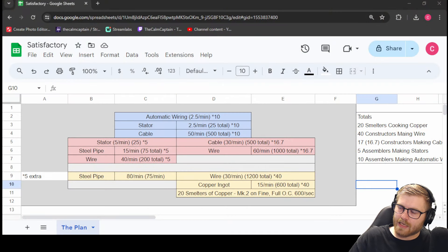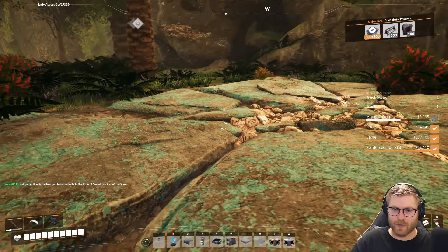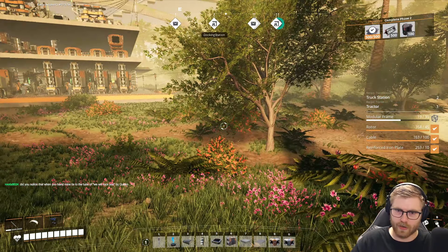On the spreadsheet, it's something like — let me make sure I got my numbers right — 40? It's something crazy. It's like 40 constructors just for wire. Did you notice that when you hand mine, it's the tune to We Will Rock You? I did not notice that. We should probably bring the game back — that might be smart. I can't wait till I forget to do that and it's on a spreadsheet for like an hour. It's gonna happen.